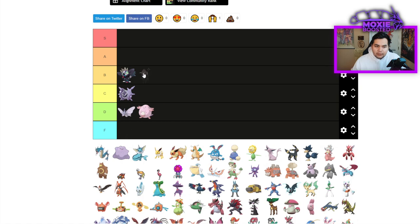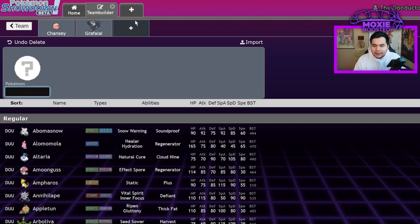Paldean Tauros — I'm going to shift everything down one, because B tier is going to be full of stuff that shouldn't be B tier if I put these guys here. So Paldean Tauros is probably C tier. C tier is going to be 'definitely usable — you can put it on a team, it's just going to take a little bit of work.'